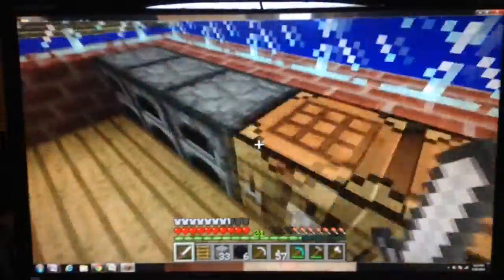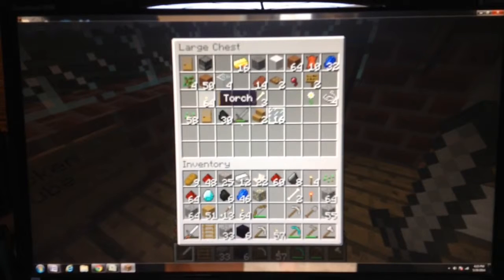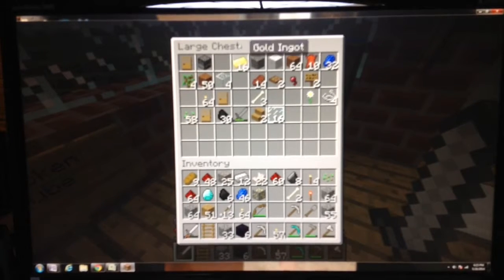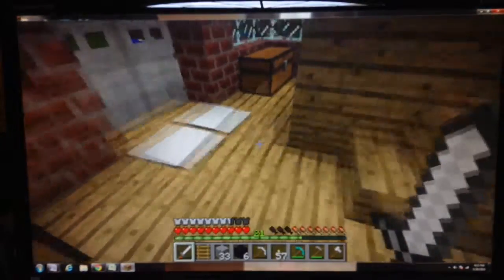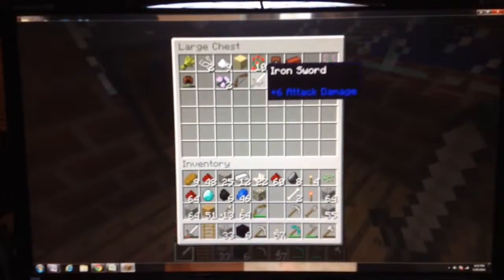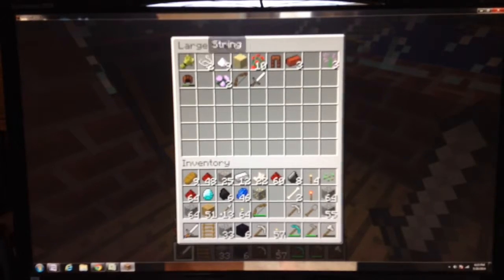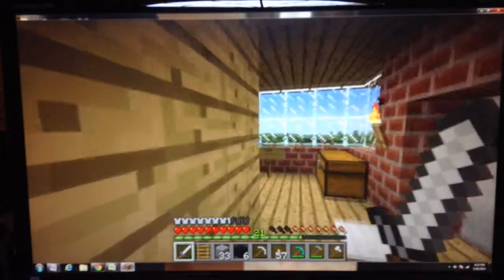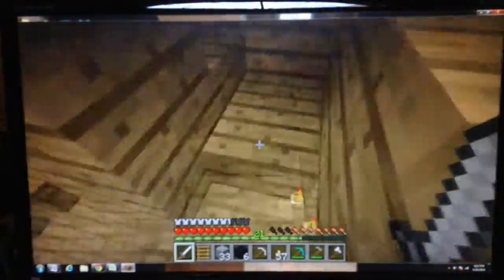This is my furnace slash crafting room. I have some gold. I still need to smelt a lot of iron though. I have extra iron and soil which I'll be needing soon. Some materials. I have a mine down there.